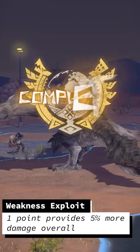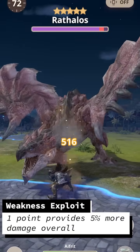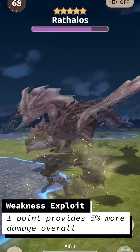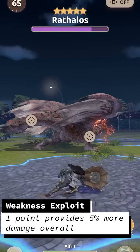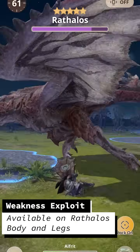If you are consistently hitting weak zones, it will provide 5% more damage overall, which means it is better than a point of Attack Boost when you have at least 400 attack. Because this skill is only available from the Rathos body and legs, this will always be true and is the single most powerful skill you can have in your set.